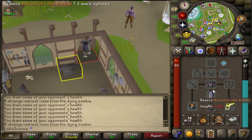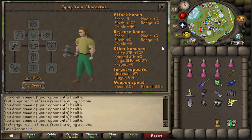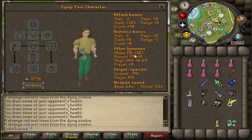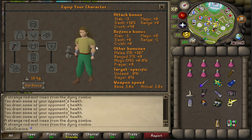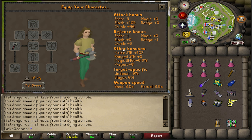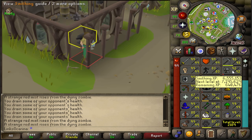Let's take everything off and have a look at these stats. We get 105 slash with 90 crush, 107 melee strength, and a tick speed of 5. So slightly slower than a whip — a whip has 82 slash with 82 strength. Jagex are saying this is just under a whip but comparable, so it's a cool option that Iron Men can go for. The biggest hurdle is having the 70 smithing.